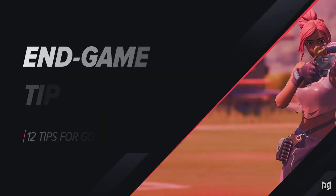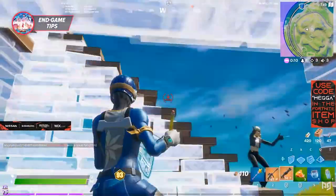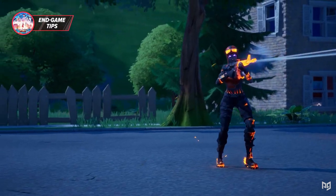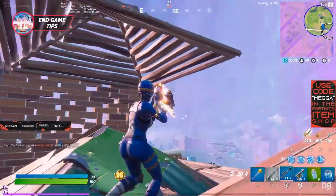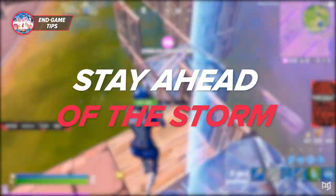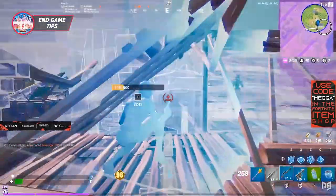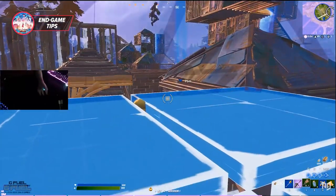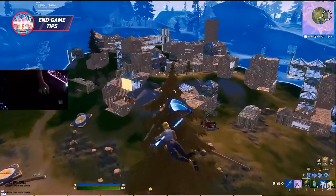End game time — this is honestly when most of us struggle. Even if we know how to tunnel, we still find ourselves dying early. The first essential tip for moving zones is to stay ahead of the storm. Most players' problems in the end game arise when they don't rotate quickly enough — they mess up their tunnel or spend too long pressuring someone, then the storm catches up. If you can stay ahead of the storm and be as close to the next safe zone as possible, you gain an edge over everyone else struggling to rotate in.